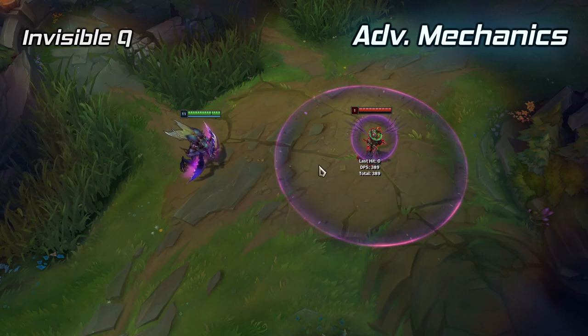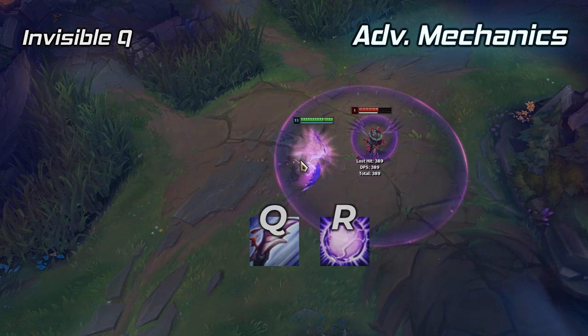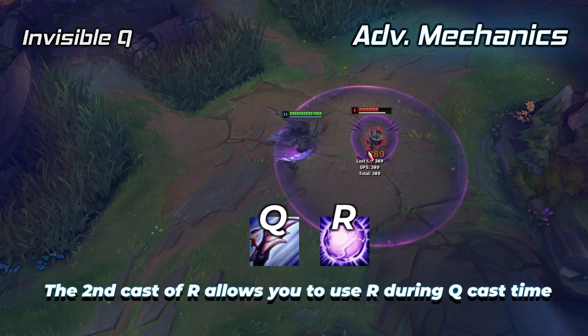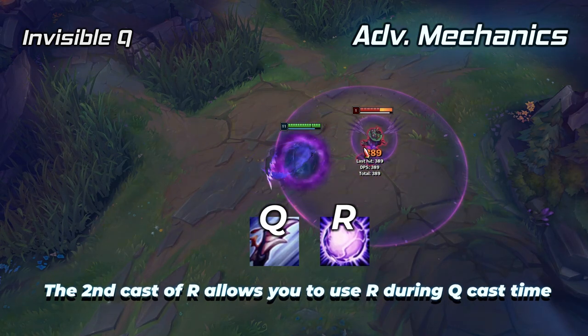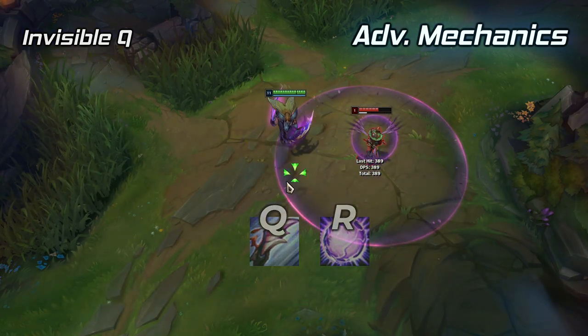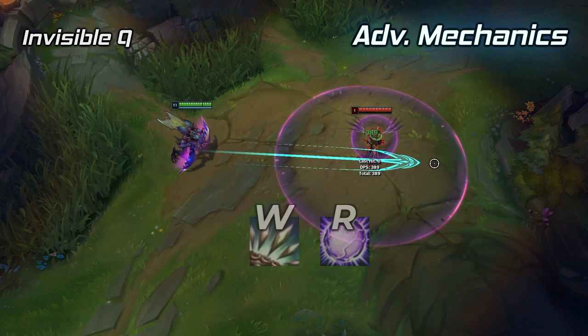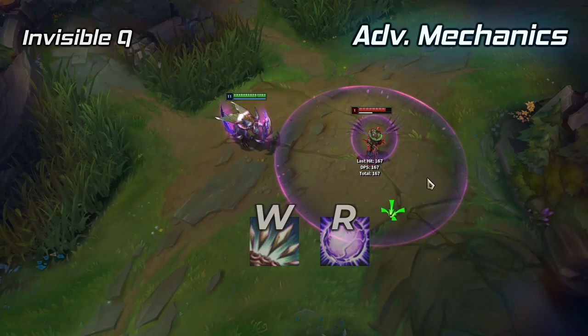Q-R invisible Q: a simple trick to perform a Q and prevent follow-up by the enemy. This works better with your second or third cast of R but can be done with the first as well. Simply Q into R — this will make it so your Q goes off while invisible, preventing melee champs from hitting you. This also works with W but it's not as useful.